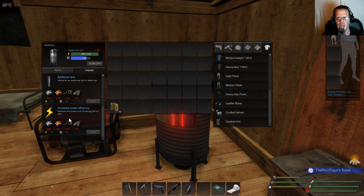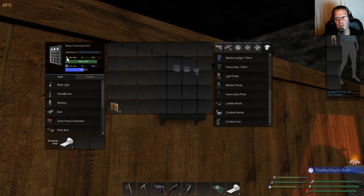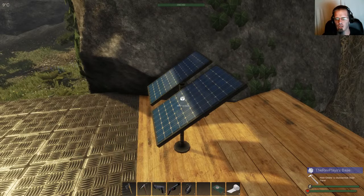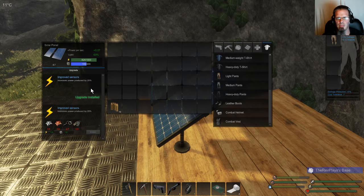There are upgrades — you can add two additional inputs total and reduce the power consumption, because it's all about power in and power out. Your base thing here does slowly recharge at 0.06. One of the ways you can get more power is solar panels, but put them in a better spot than I did — I'm in this cave and we're only at 60 percent. You can boost this up to 50 percent with improved sensors.